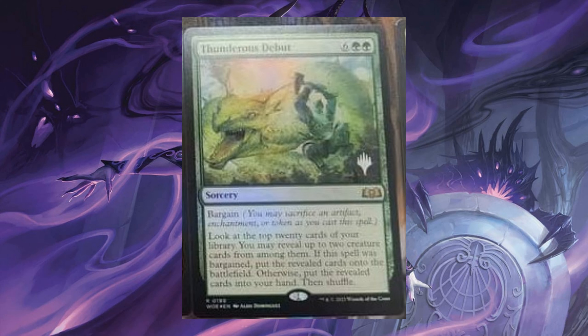Thunder's Debut, for 6 and 2 green. Sorcery, Bargain. Look at the top 20 cards of your library. You may reveal up to 2 creature cards from among them. If the spell was bargained, put the revealed cards onto the battlefield. Otherwise, put the revealed cards into your hand, then shuffle. It's a nice way to put 2 Eldrazi Titans into play.